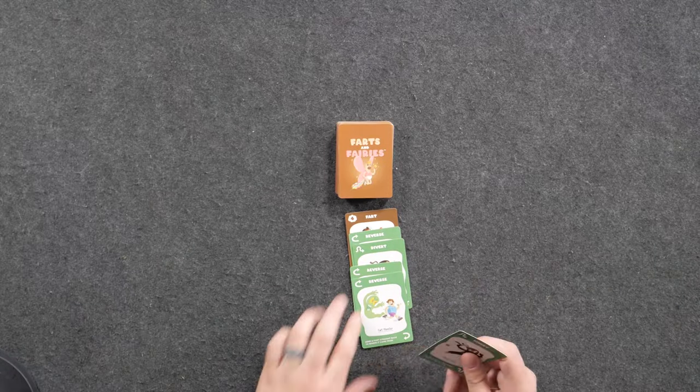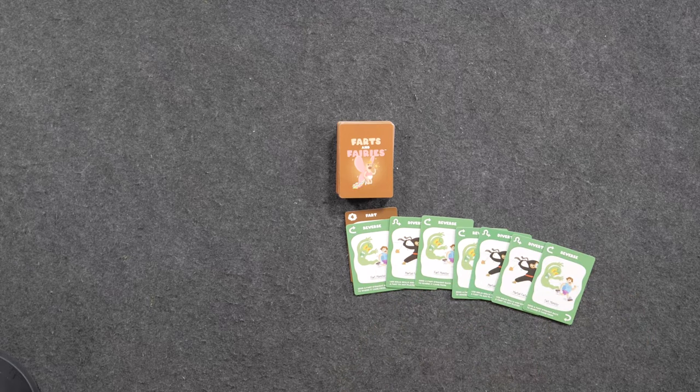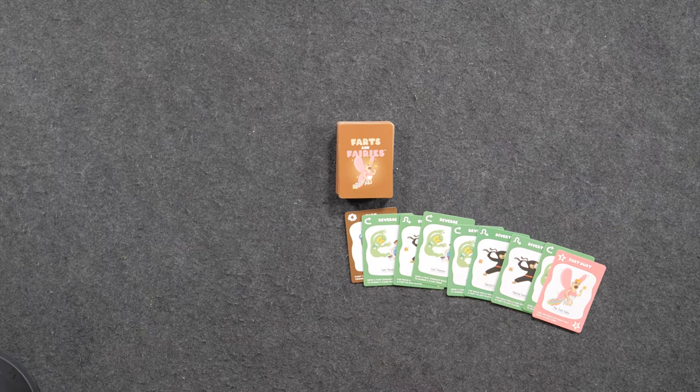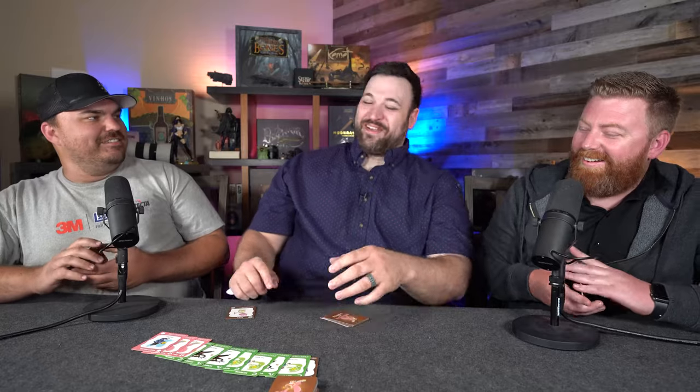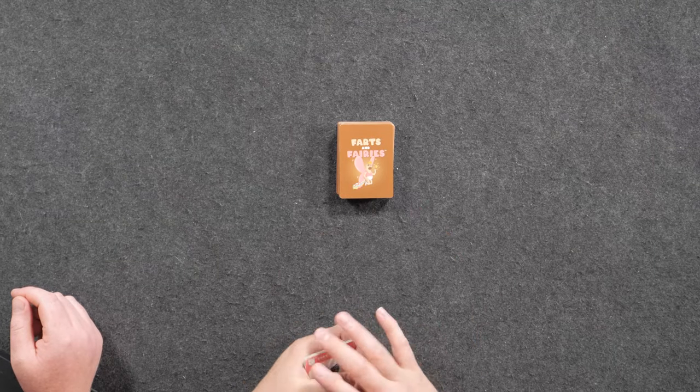The fart keeps bouncing — Nick plays a divert to send it back to Brandon, Brandon diverts to Nick, Brian reverses it, and then someone plays the fart police. The fart police says you're protected — that means this whole chain of events does not happen and it goes to the discard pile. Well, that was interesting.